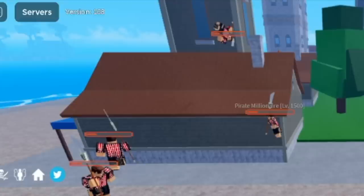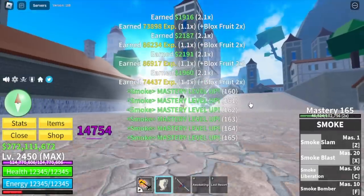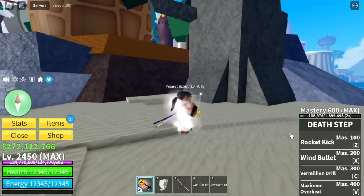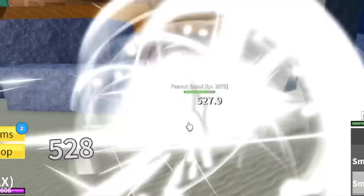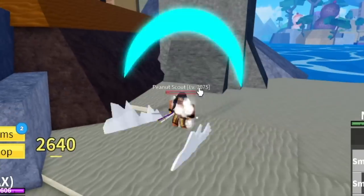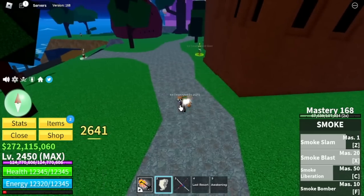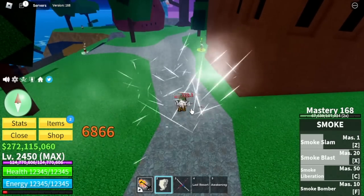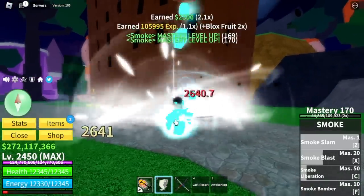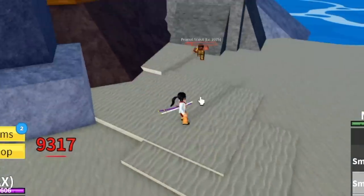The sad part, guys, is that the maximum mob you can defeat that has no Haki is the Peanut Scouts. This is the best grinding spot for this fruit. I know someone will comment that GamerNome, you forgot something — yes, the Ice Cream Chefs on Ice Cream Land. Don't grind there; they're far apart and might get stuck in some places, making your grinding really slow. So if you want to focus on grinding, just focus on the Peanut Scouts, and after that head to the Cookie Crafters.